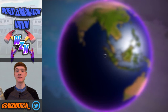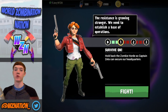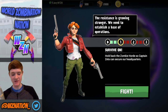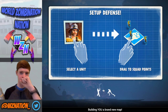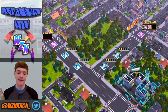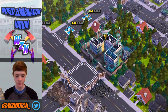Let's go ahead and submit and get this tutorial going. I'm going to walk you guys through the tutorial, and from here on out we're just going to progress through the campaign and give you guys some tips on how to be very successful at World's on Nation. The story goes: the resistance is growing stronger, we need to establish a base of operations, survive and hold back the zombie horde so Captain Zeta can secure headquarters. Let's get to it — hold off the infected while we secure the location.